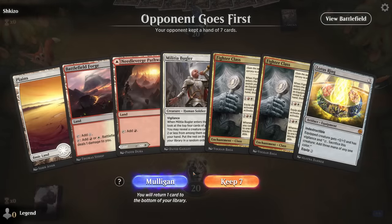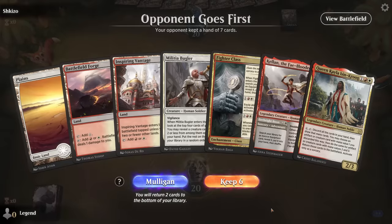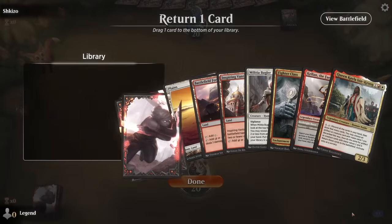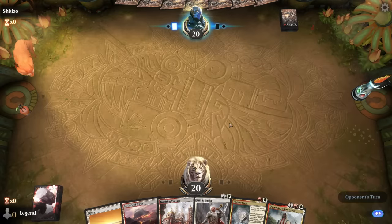We're on the draw, missing our Forgemaster. Bugler can maybe find it but we have essentially three redundant equipment pieces, though one can eventually get our win condition. Still missing Forgemaster, though this time we've got Queen Keila to help out. We probably prefer Fighter Class since that can maybe help discount equip abilities to combo with Fireblade Charger.